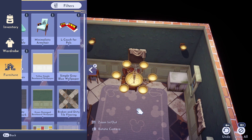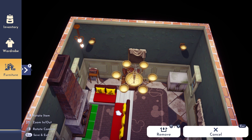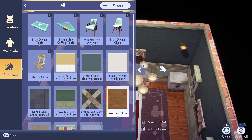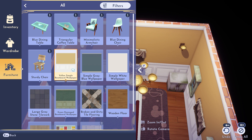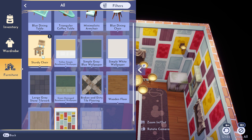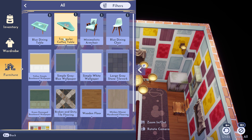How about an armchair for pals? How do I turn it? There we go. How about right in front of this? No. There. Wooden floor looks nice. Simple white - that's pretty nice. Mickey Mouse wallpaper - there we go. We'll make it very gaudy. Sturdy chair - we'll put a nice chair there. Anything else? Triangular table, I don't think we need that. I'd like to get rid of some of this ugly stuff. What is this? Remove that.